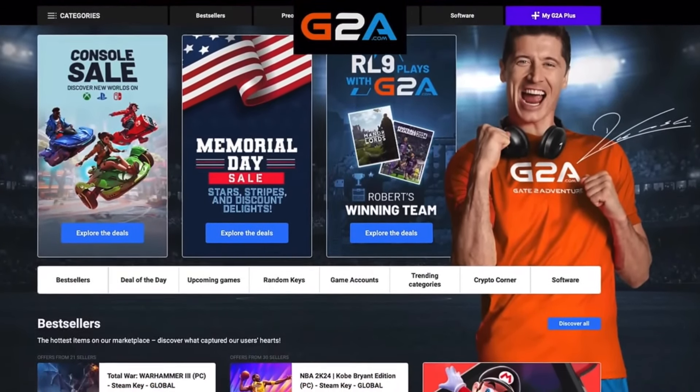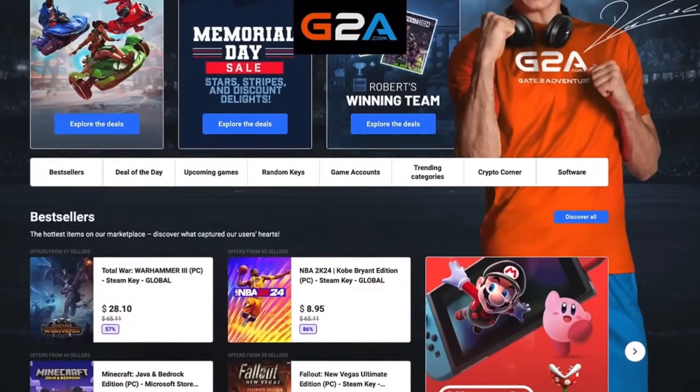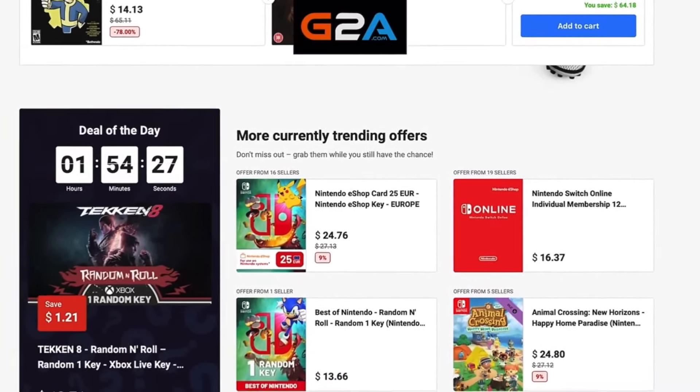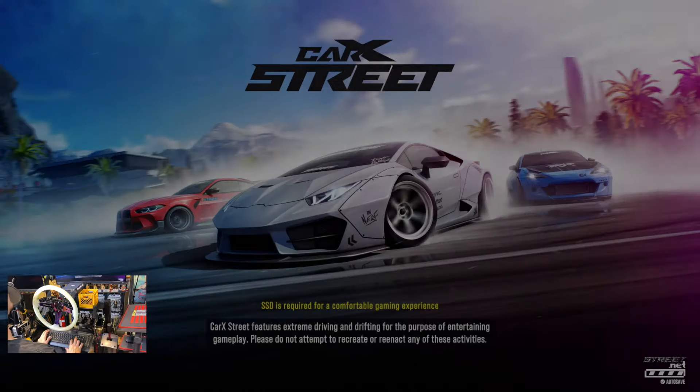G2A.com — click my referral link down below to get yourself cheap and reliable games. Best sellers, deal of the day, upcoming games, random keys and a whole lot more. Click my referral link down below, pick up something on G2A.com and let me know in the comments what you got. I'm very surprised that we have an update already.